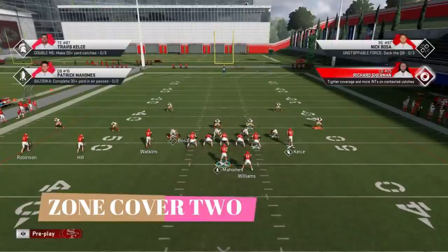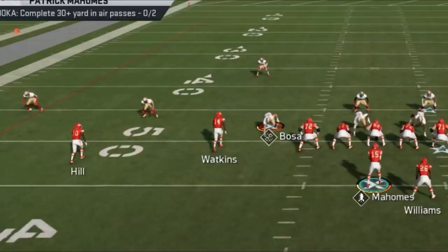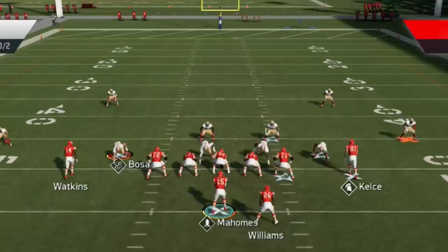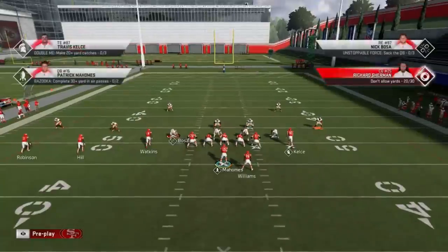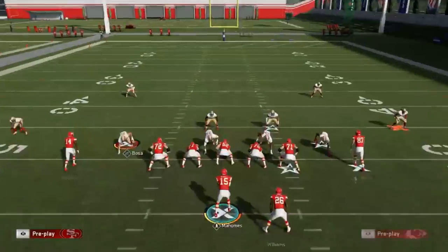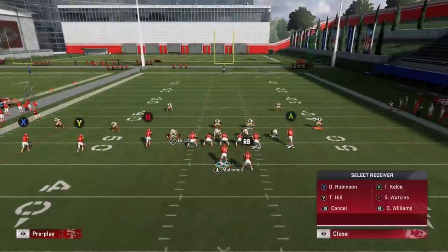Now looking at cover two zone — same offensive look but the cornerbacks are different. In a three wide receiver set there's no cornerback directly over the outside receiver, which tells you it's zone. The safeties are splitting the middle half of the field. Cover two cornerbacks are playing at about a five-yard depth. The depth of cornerbacks and safeties in zones will basically tell you what you're looking at. Both cornerbacks at five yards is typical of cover two. Cover six or cover nine will have one cornerback at five yards and another at seven to ten yards playing the deep half. Safeties are also at even depth, typical of cover two.